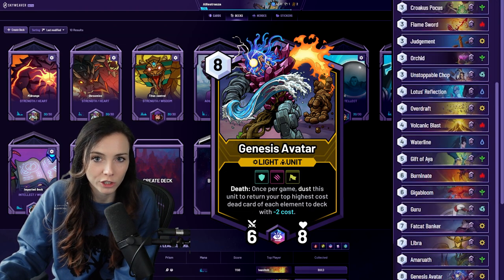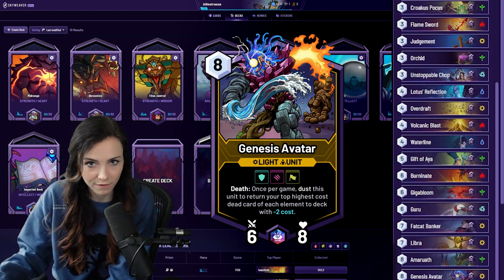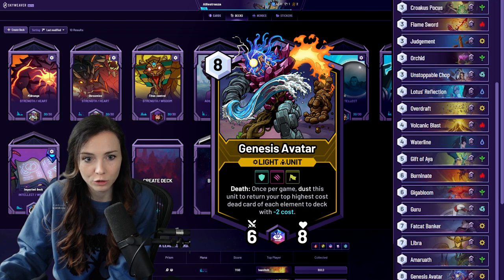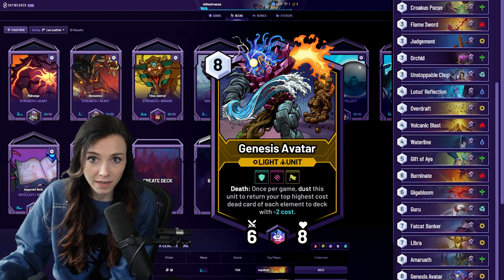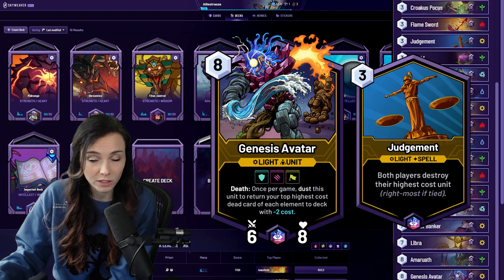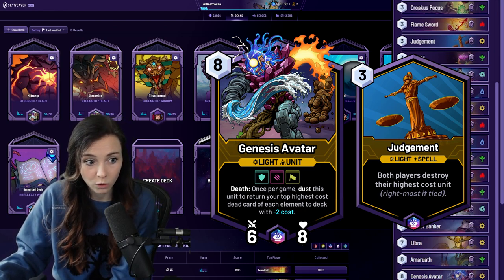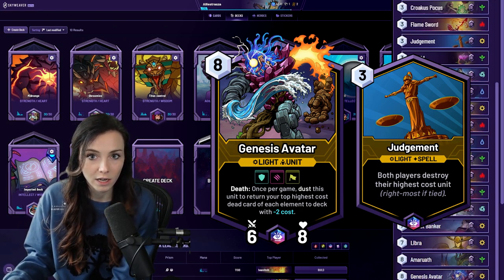Genesis Avatar is one of the strongest things in the slower grindy value matchups. If you can get a few cards of each element that are really strong to re-get from the death ability, it's really important for those games. So much so that I might play this and use Judgment or one of my other kill spells to kill it right away to guarantee its death effect so it doesn't get dusted or silenced. That's probably a fringe case and I wouldn't do it often, but in a control mirror I would definitely try to kill it myself to guarantee the extra value.